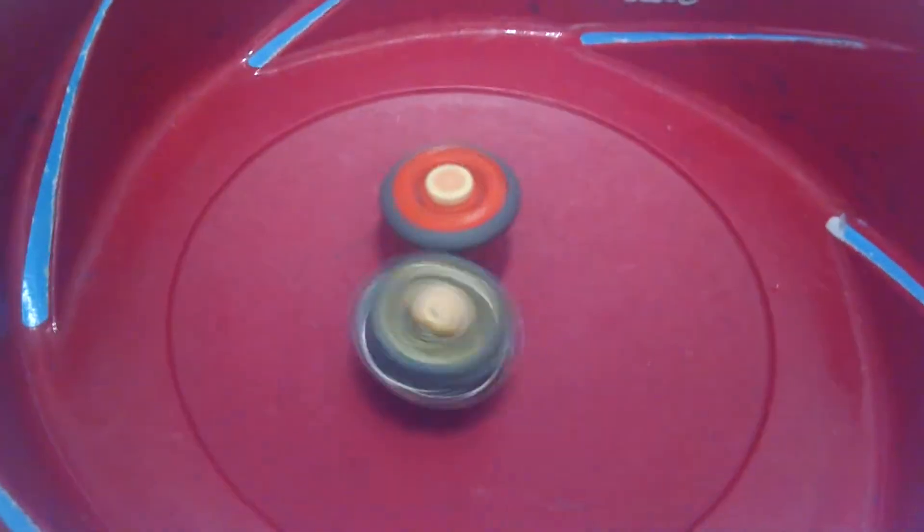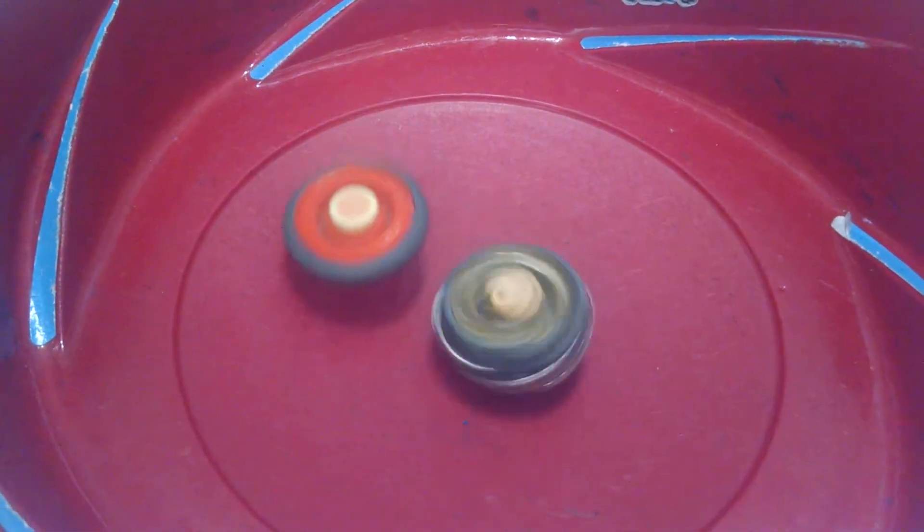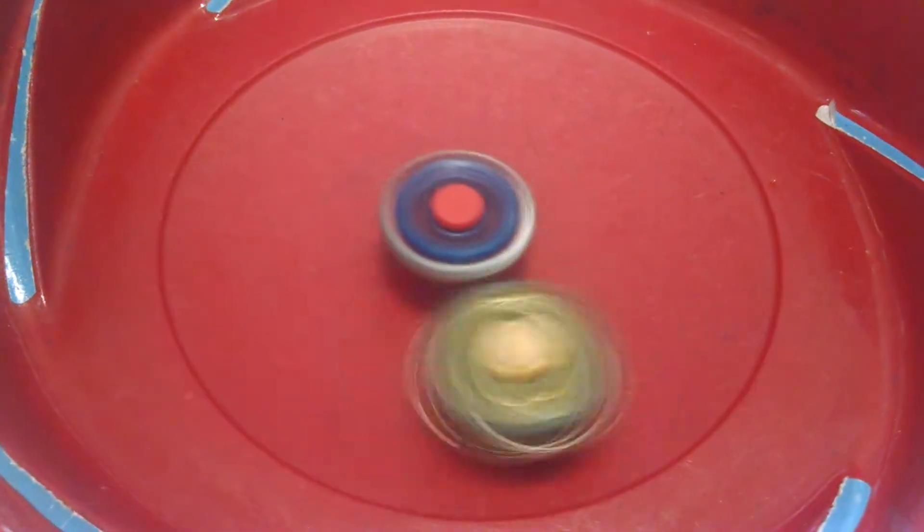We've launched the beys now — watch this bay go in action. This extreme illegal combo is very powerful, but it just lost. I did rip weak, so we're going to try that again. Here is Diablo Earth Virgo in action.